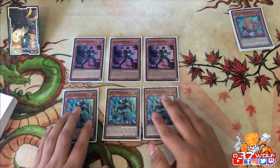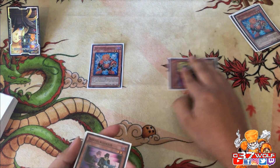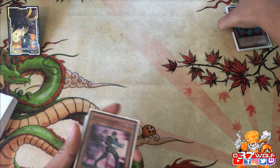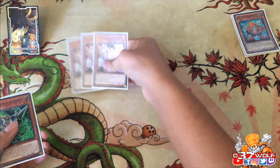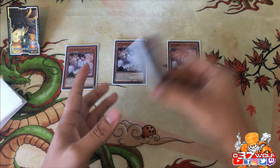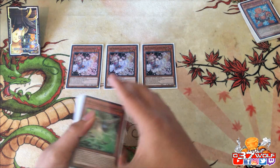That's the core. The ideal scenario is summon, then revive a level one from grave — or revive Converter to set up Librarian. That's basically what you want to be doing. Then you have your generic hand traps to prevent your opponent's plays and capitalize with consistency, because there are so many ways to access Junk Speeder through Junk Synchron and Tuning. You hinder your opponent, then it's your time to shine.